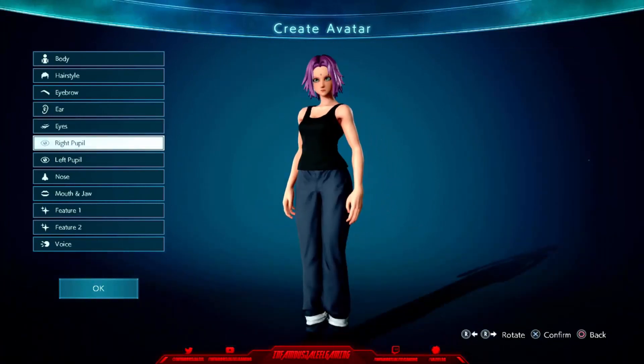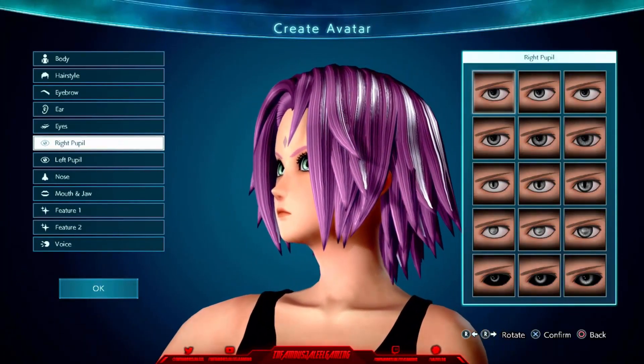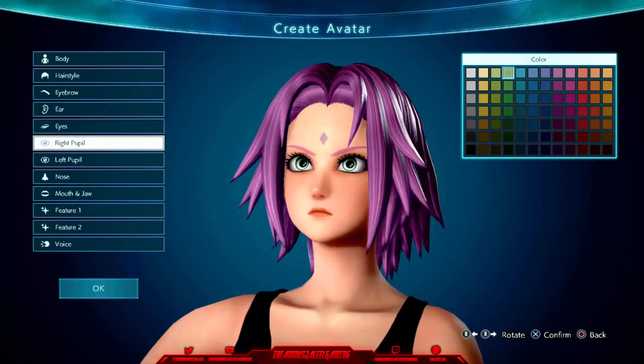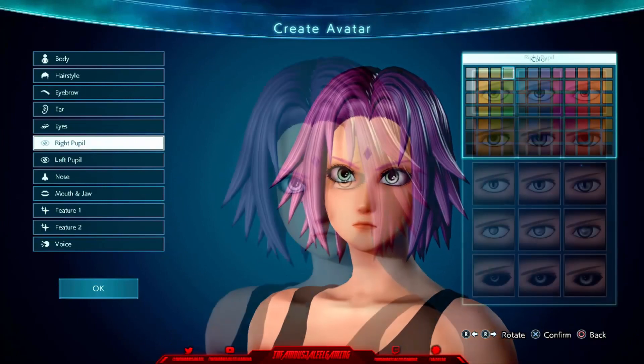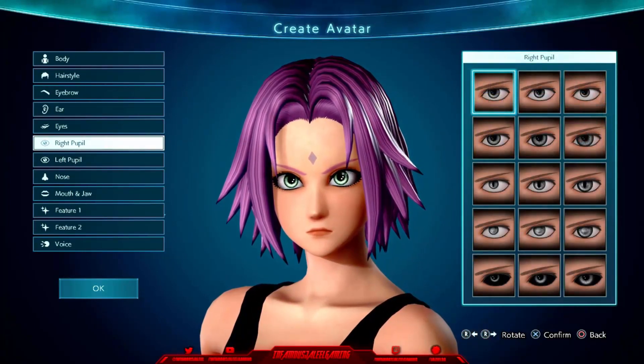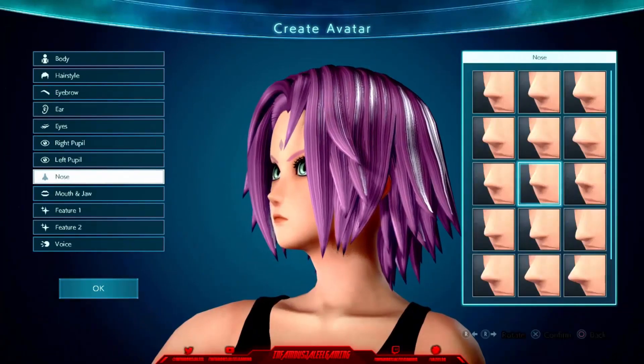Definitely pick this one because she has some huge eyes in the show. I wish the irises were a little bit smaller, but it's okay. For the right pupil I did the biggest eyes possible. As far as the color goes, it's going to be this kind of green — first row, fourth one right there. It looks really good, and that is going to be the same exact thing for the left pupil as well.